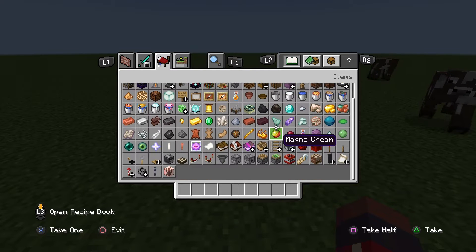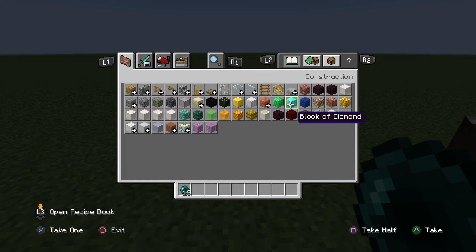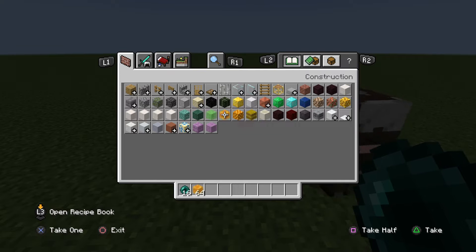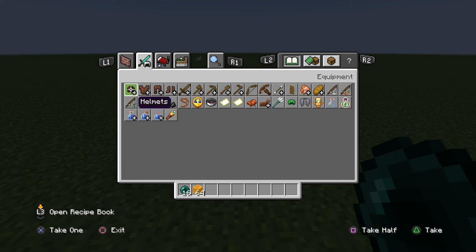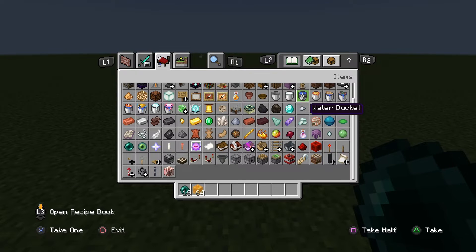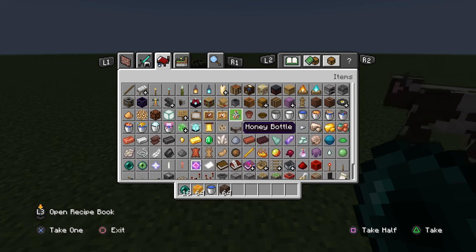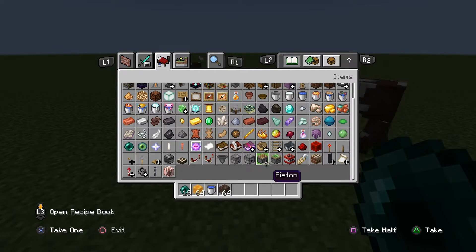What you are going to need is of course the enderpearls. Then you will need a honey block, a water bucket, soul sand, and the last thing that you will need is a piston.